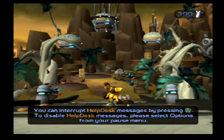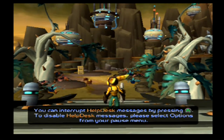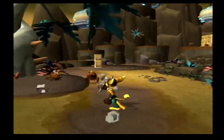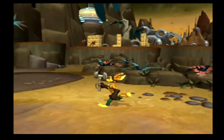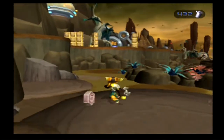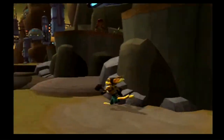You can interrupt Help Desk messages by pressing the triangle button to disable it. But I'll keep the Help Desk things on, just because. I'll only disable it if I'm like, I don't need help at this point. But for all I know, I probably won't disable it because I always need help.